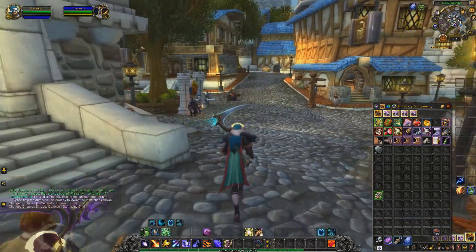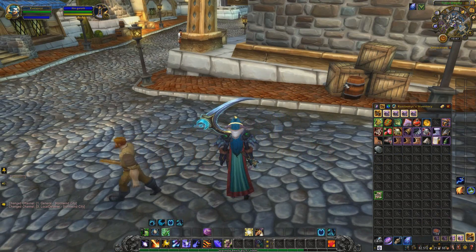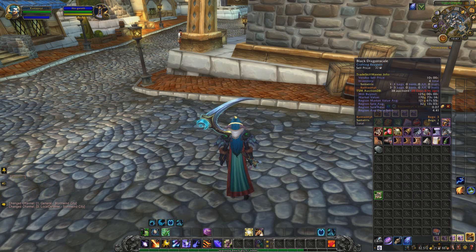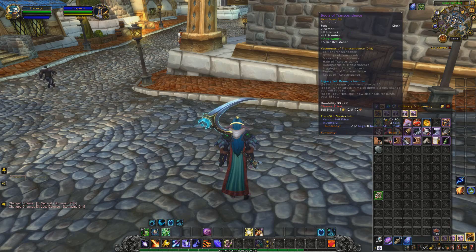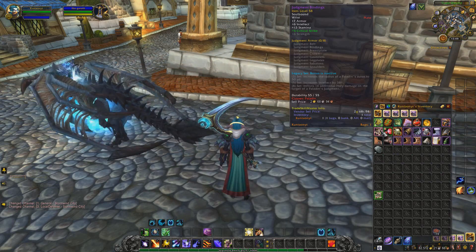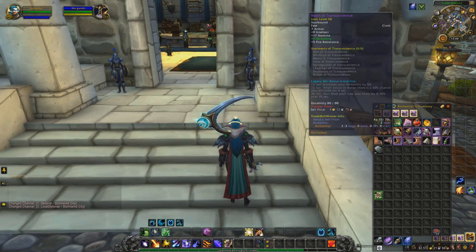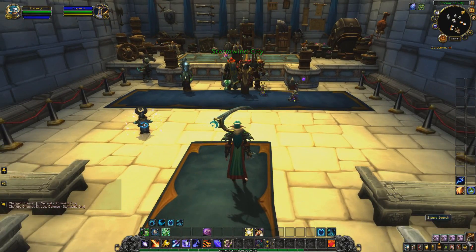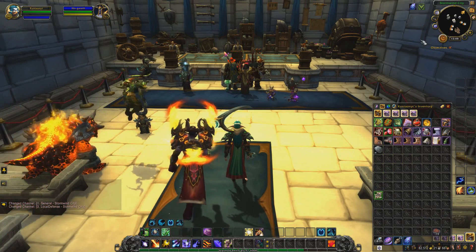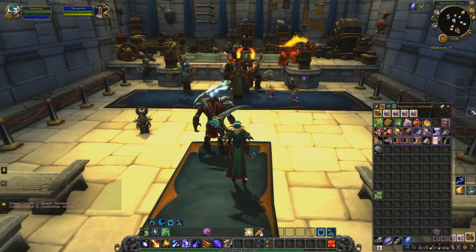All right everybody, we're back in Stormwind. As you can see, I ran the dungeon a few times on my alt as well, so I basically have about one run of loot. I have some black dragon scales — I didn't loot all of them from the rest of the dungeon. We don't have any super good transmog pieces. We mostly got rugged leather and stuff like that. I highly recommend you have a disenchanter with this farm because you are going to get a ton of bind-on-pickup items, and the BOE items don't drop as frequently.